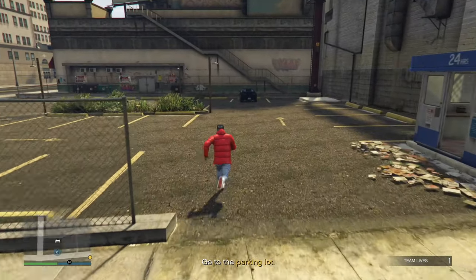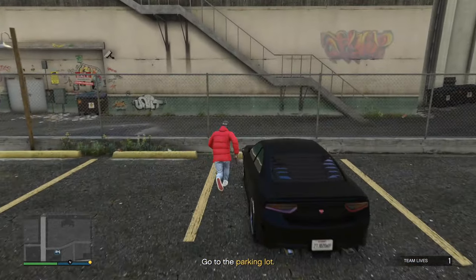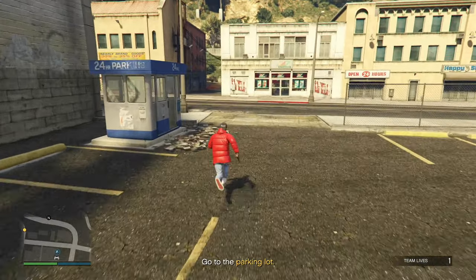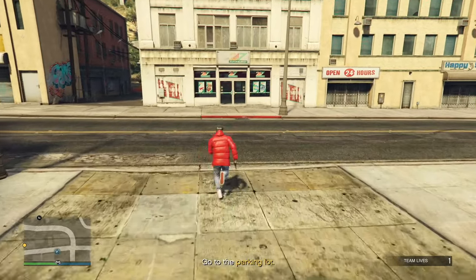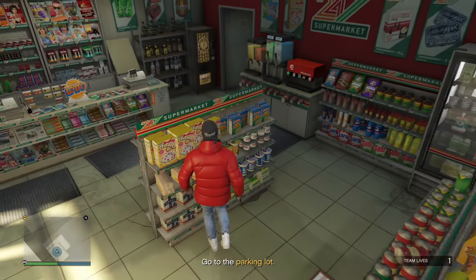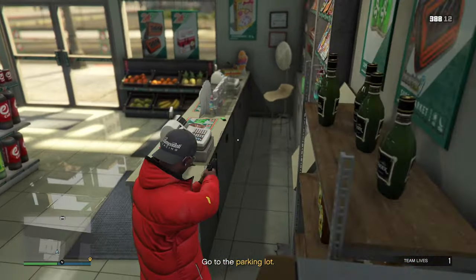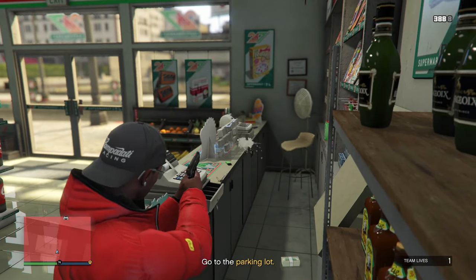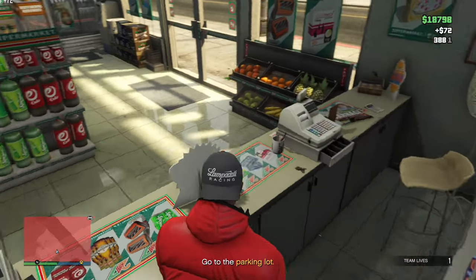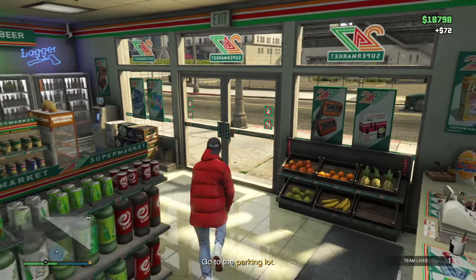Some of you guys may say you could just run over a million NPCs and take the money from them, but Rockstar actually patched that — once you get to a certain amount of money, every NPC you hit either won't drop any money at all or it'll be very little. So this is actually the best method. The cool thing about this is you can do it an unlimited amount of times. There's never gonna be a time where you walk away from the store and come back and there's not gonna be any money to take.